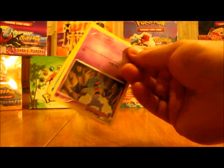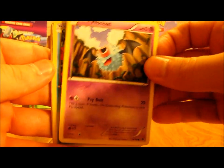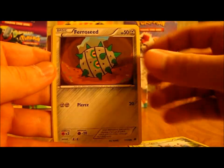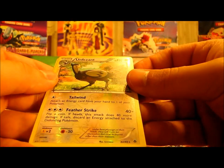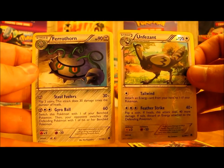There are 7 packs left including this one — 6 others. This pack: Woobat, Panpour, Sewaddle, Klink, Ferroseed, Drillbur, Watchog, Sigilyph. Unfezant is a rare reverse holo, and then a Ferrothorn as well. So 2 rares in that pack.